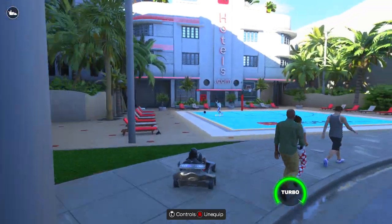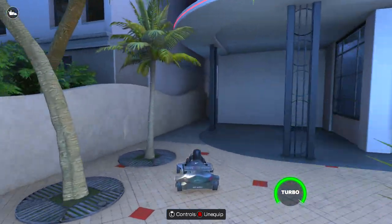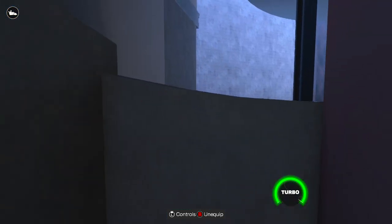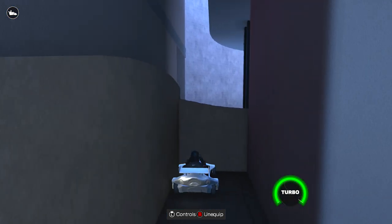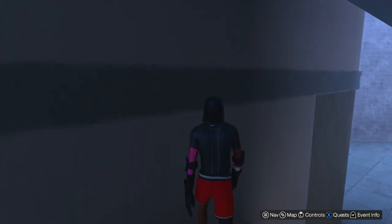Where this pool and hotel is, you're gonna drive your cart — you need a cart for this glitch. You're gonna drive your cart into this corner and look a little bit to the right, then you're just gonna exit your cart. You're gonna need a cart for multiple parts of this glitch.